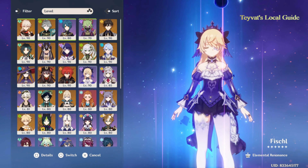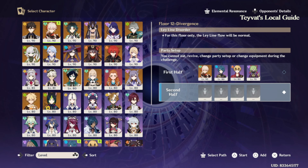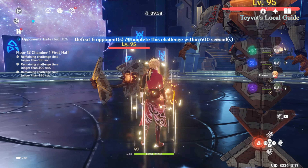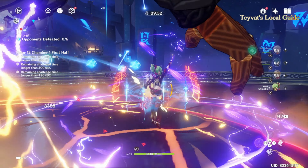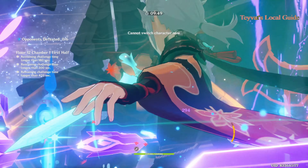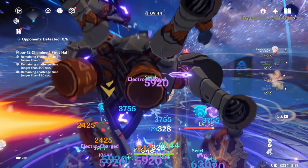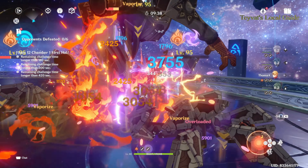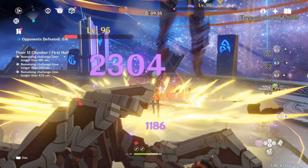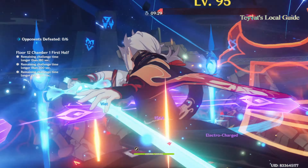It just depends on what kind of DPS you have. If you don't have any DPS, you can even use Kazuha with another support character because his kit makes him very flexible. They cannot deal one big number at a time, but they can deal many small numbers at the same time.